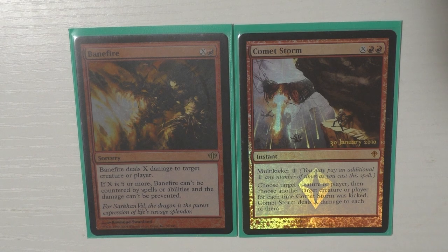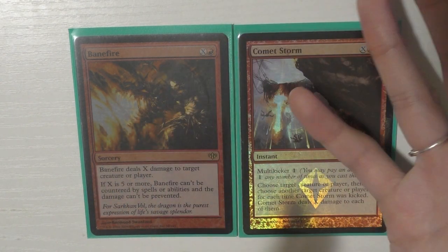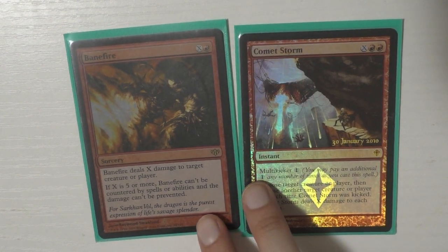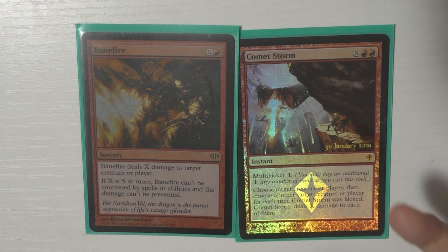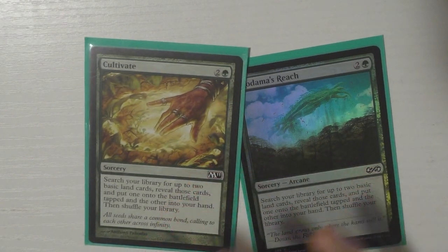With Comet Storm you can split damage — do 10 here, 10 there — so it's great politically. It does require a lot of mana but these are both similar and make sense in this deck. These are like one of the main win conditions — just burning people out. They both say 'creature or player' but your main goal is targeting players and doing a lot of damage to face. I also run Cultivate and Kodama's Reach for mana acceleration.